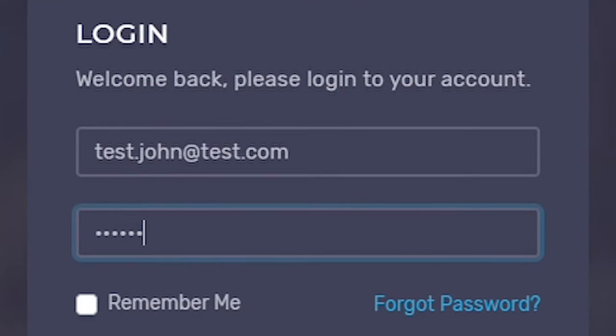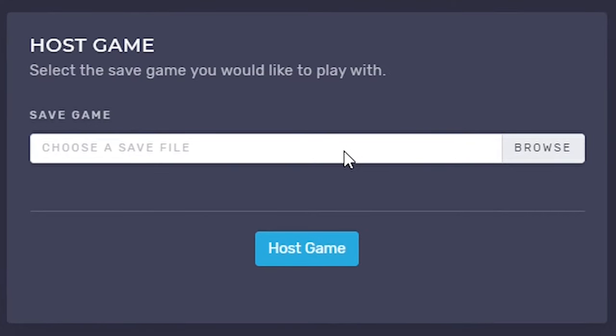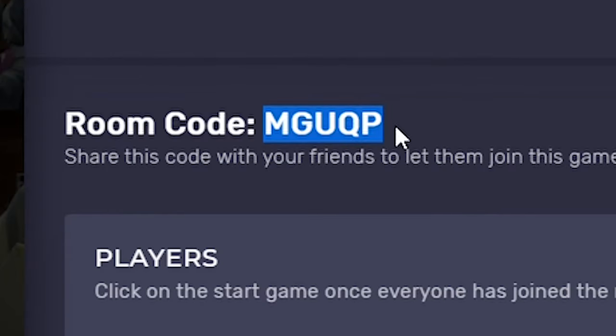One player must host a game that the others can join. After login, select the save file you would like to play with and click on the host game button. Once the room has been created, copy the room code and send it to your friends.